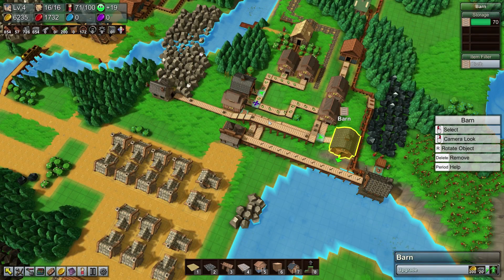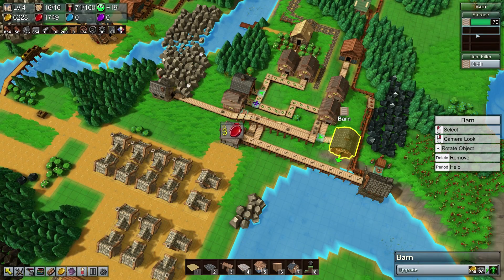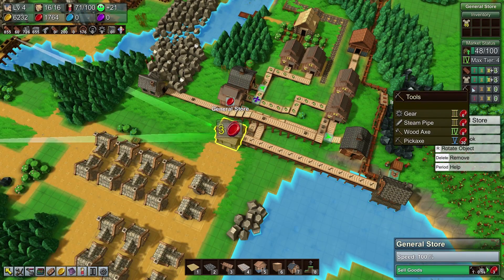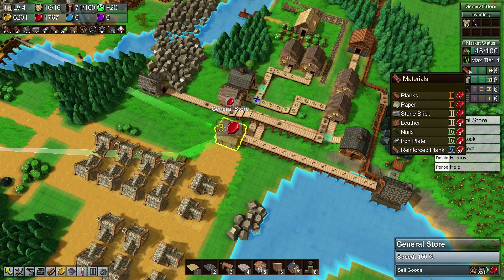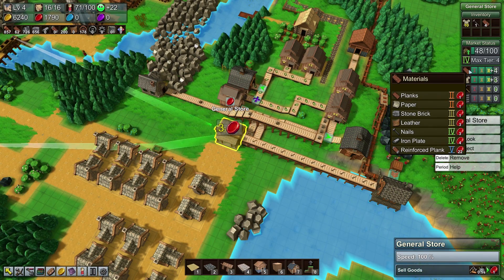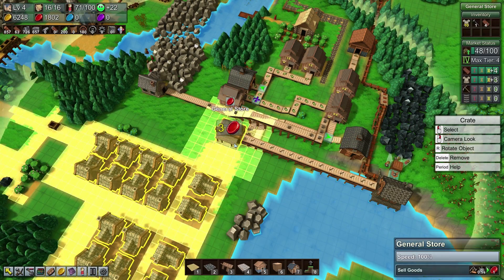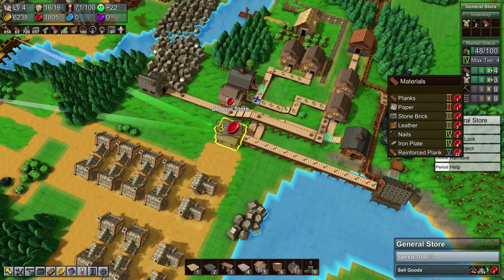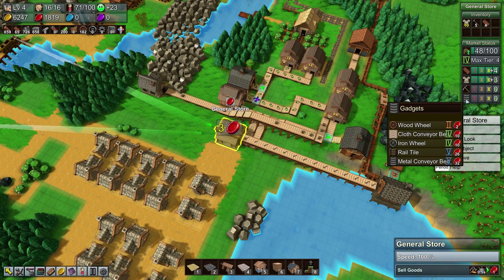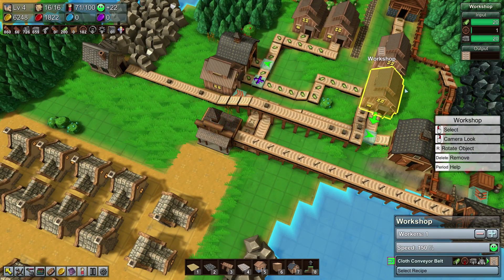Gadgets will get better once our barn is full, though it's going to take a very long time. For now I'm thinking of disabling these — we'll just store 100 for now. The nails will very happily fill this up, and will provide all the nails we need.